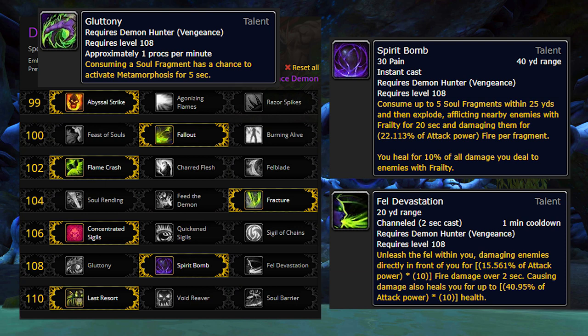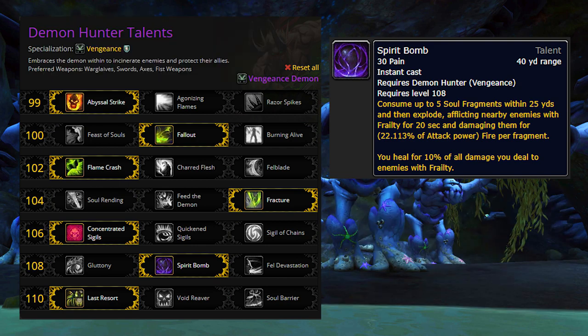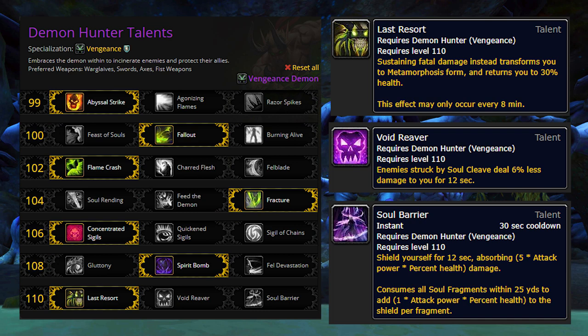In the next tier, Spirit Bomb is the core of the class — I couldn't even imagine wanting to play Demon Hunter without it, and neither of the other two options are even worth looking at. And finally, Last Resort is a simple, valuable cheat death effect that just provides a good safety net. Void Reaver is not a bad option in Mythic Plus if you're confident in your ability to survive without relying on Last Resort, or if you're planning to do any death skips. In raids, the safety net of Last Resort is preferable. Soul Barrier is weak and it's on the GCD, so it's annoying and just not really worth using anywhere.